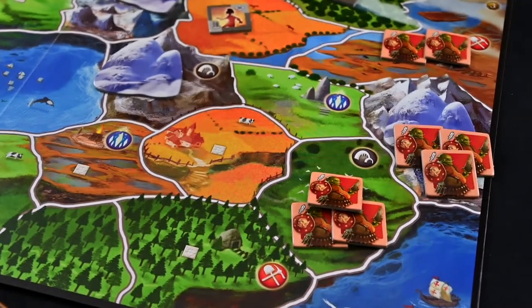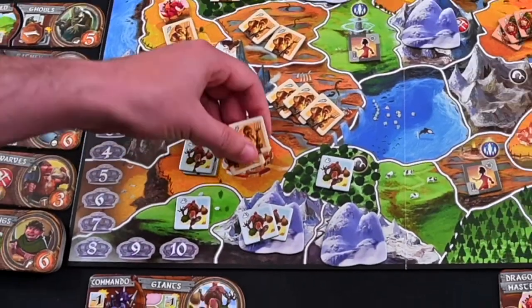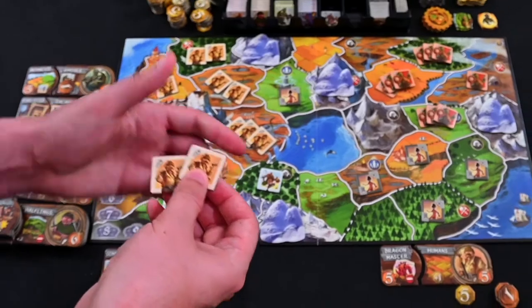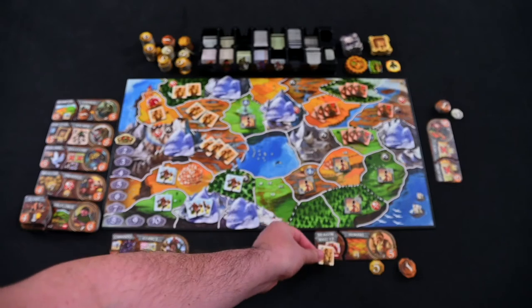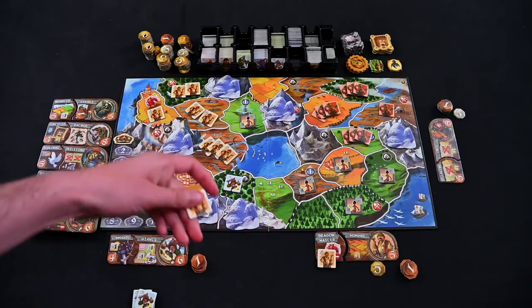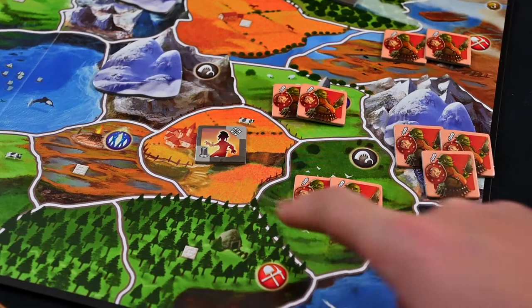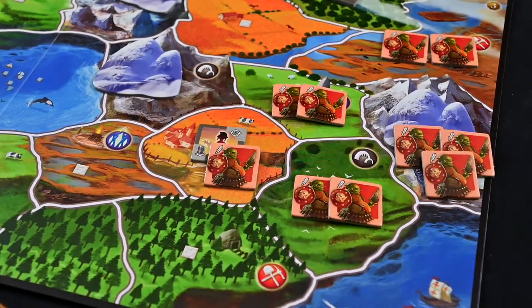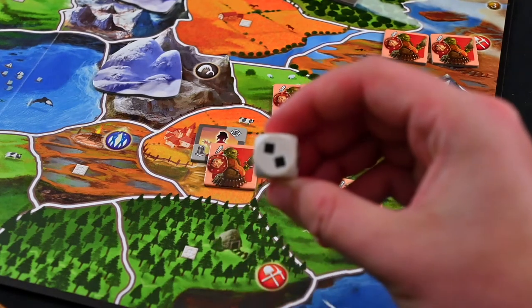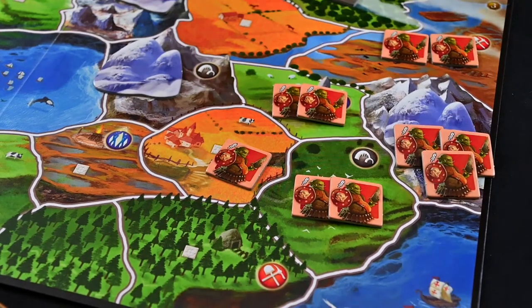Once occupied, the lost tribe is returned to the troop tray. But if another player's units are on that location you conquered, return 1 unit from the conquered region to the troop tray, and any remaining units into the troop owner's hand until the end of the current player's turn. If desired, on the final conquest attempt, you can roll the reinforcement die provided you have at least 1 unused troop. If successful, you conquer the region; otherwise you do not conquer the region.